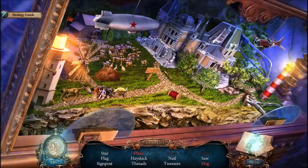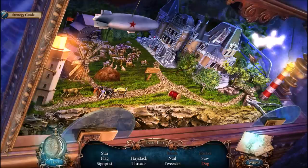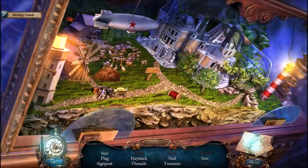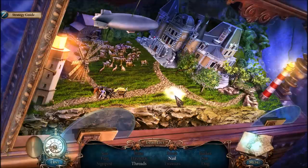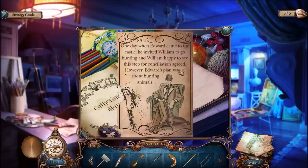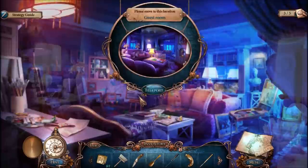This is a hidden objects challenge — haven't seen one of those in a while. Looks like this is the wing to the airplane. I need to find all the parts — how about the propeller? There we go. This dog is cruelly chained, I should set it free. I'm actually finding these things without using hints. How is this possible? I don't think I used a single hint in that hidden objects challenge. Again, how is this possible?